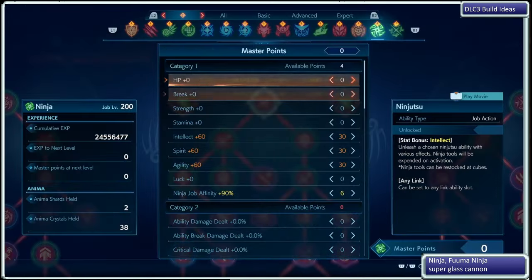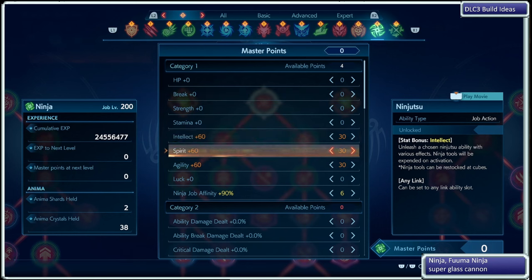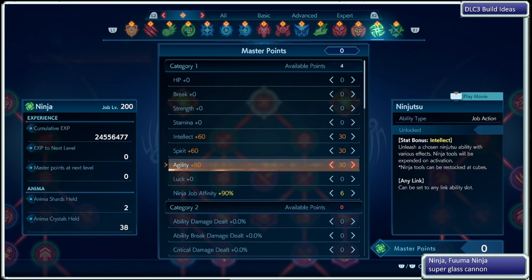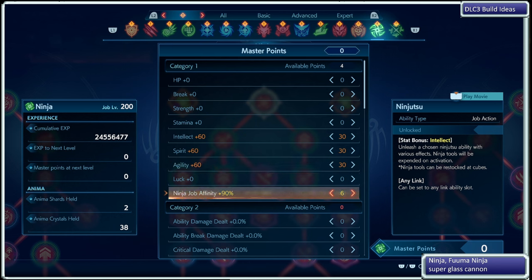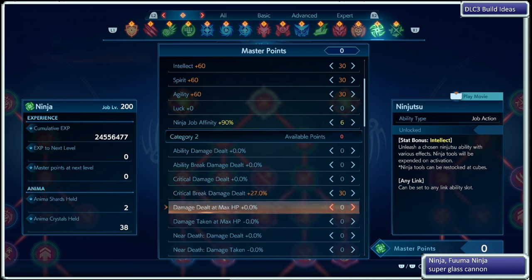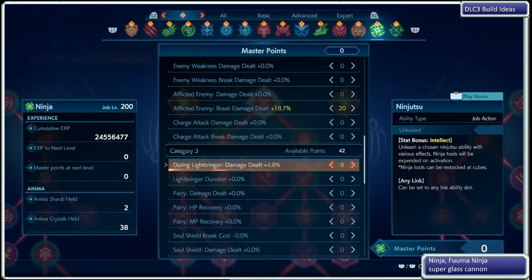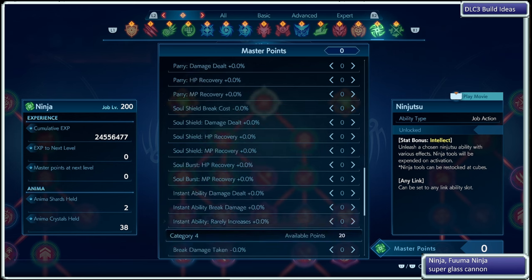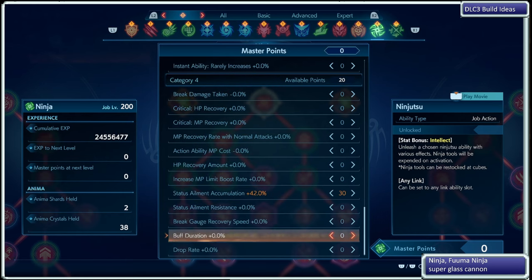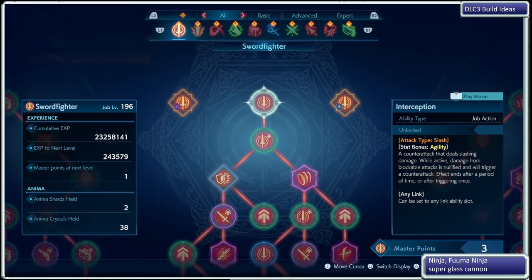Now, my Master Points on the Ninja: I have the Intellect, the Spirit to help accumulate the status effects quicker, the Agility for more Break Damage when I crit. I didn't invest heavily on the Ninja Job Affinity, but I do have Critical Break Damage dealt, as well as Afflicted Enemy Break Damage dealt, because they're going to be Afflicted. Leftover during Light Bringer damage dealt, because damage dealt equals break damage dealt. And then I also have the Status Ailment Accumulation, so that they get the Status Ailment quicker.